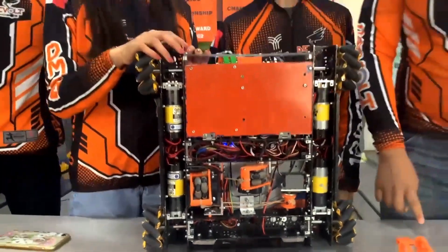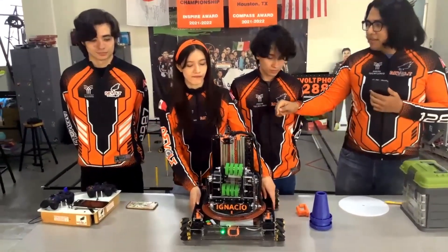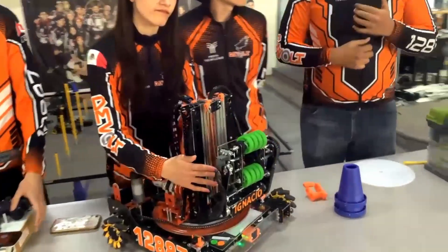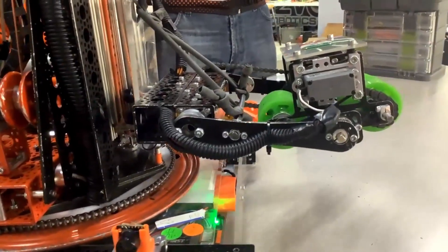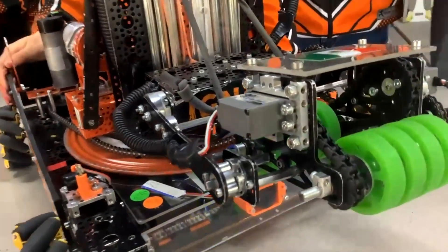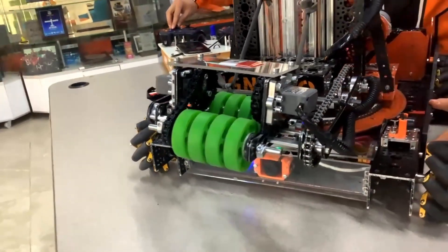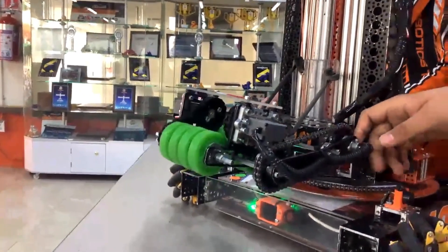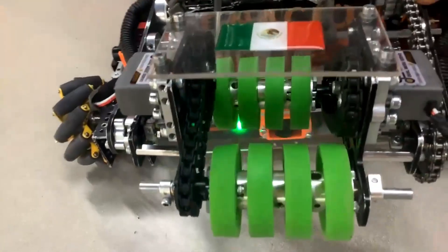Going on to your intake — there's definitely a lot of different intakes out there this season and you guys have a unique one. Walk me through it — do you guys have a lot of different iterations, or was this the first design you had and it just worked? The intake was something we really talked about during the season. We started designing classic claws in OnShape and went through two different designs. But then we stumbled upon a video that showed how a rolling intake works and we really liked its performance. We made a quick design in OnShape — none of the claw prototypes were ever built, so this is our first and only intake design we actually built.